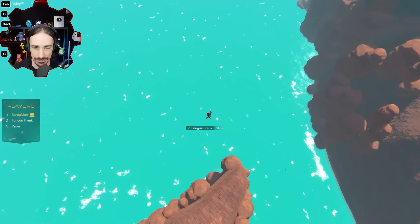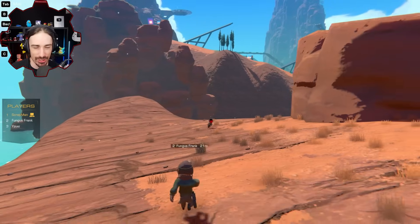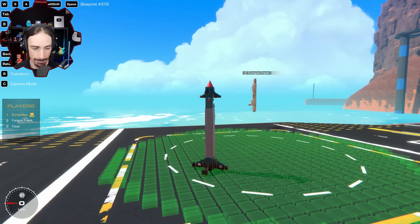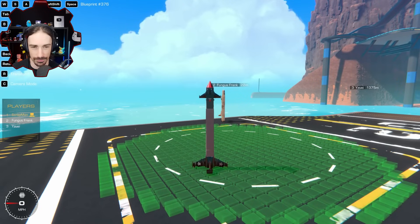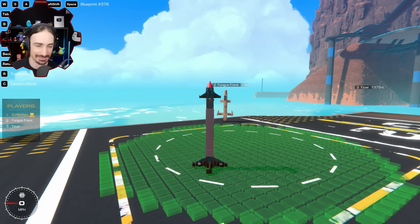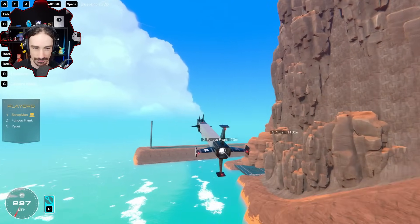Wow, short round! I almost forgot that direct hits are still a thing — I was trying to aim in front of them when I could just hit him directly. Well done, Scrap! That scared me — actually a small jump scare, the one time I don't have face cam on, they would have seen my reaction. The menacing duo — vertical missiles! I don't think he stands a chance. Let's give him the first wave, then the second — the good old one-two punch. Three, two, one, here we go!